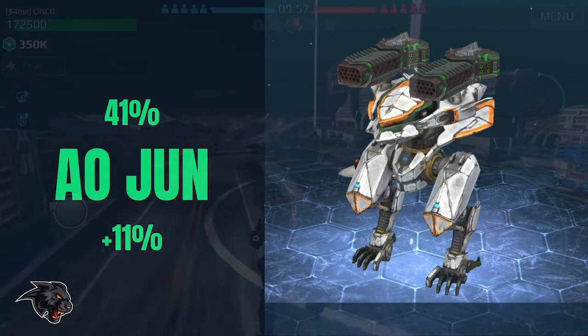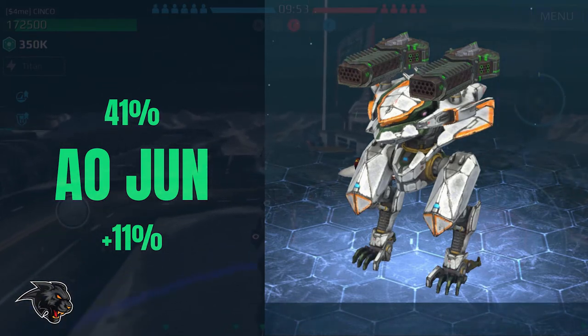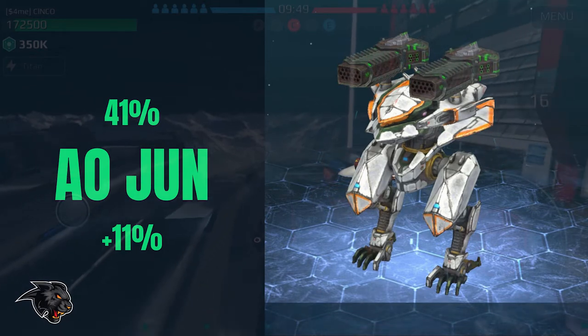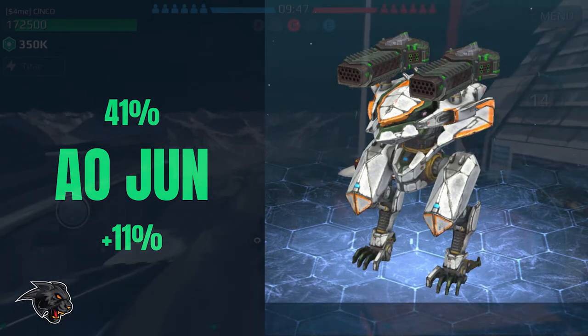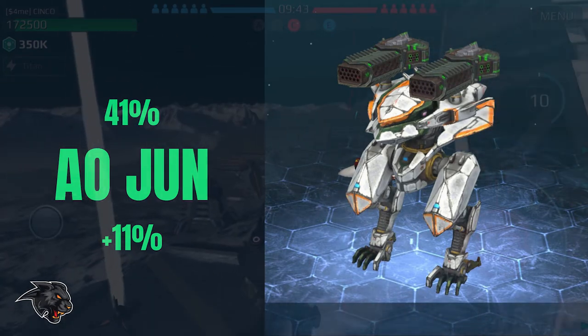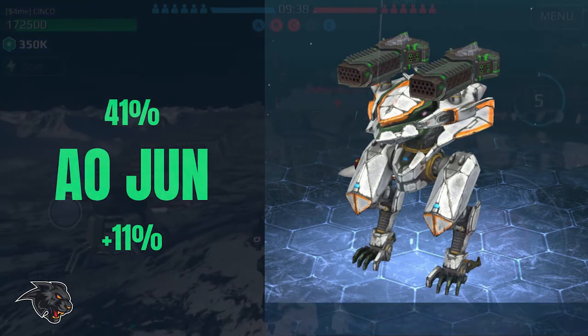The leech is no longer the top bot in the game. That honor instead goes to the Ao Jun with 41% of all bots, which is up 11% since the last episode. I attribute most of this to the shotgun nerf and the recession in the number of leeches. Most of the time when people use Ao Juns they want sustained damage for as long as the special ability, and that makes sense.